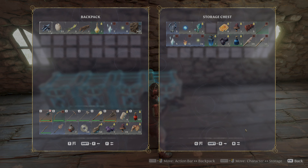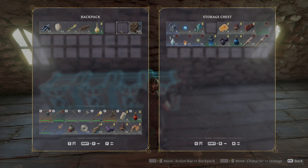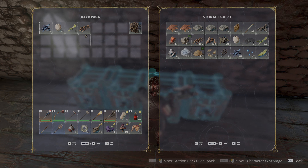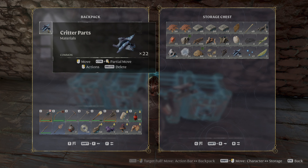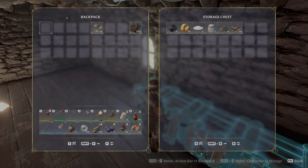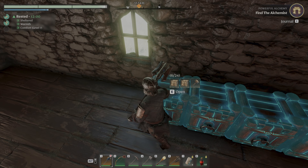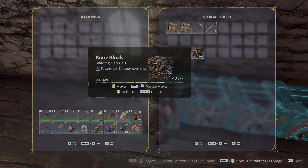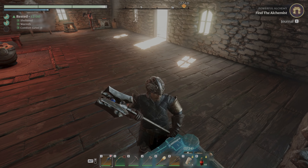These are not the best organized chests in the world, but magic and potions go here, materials go here, and then the materials that don't fit go in here, and building stuff goes here. That's a lot of blocks actually - 207. Nice.